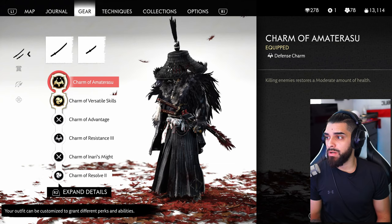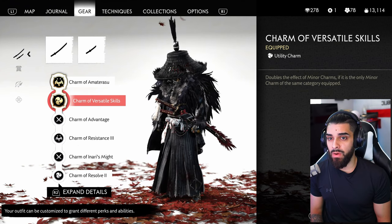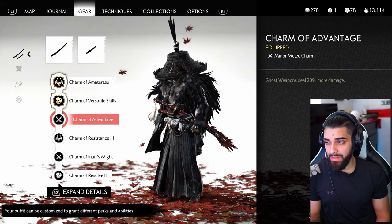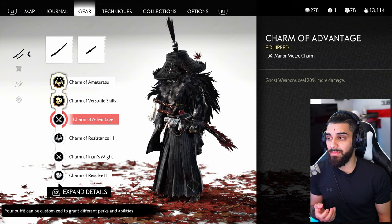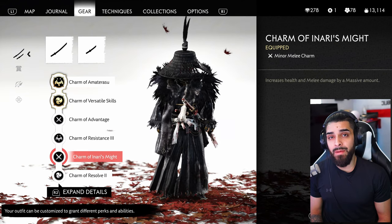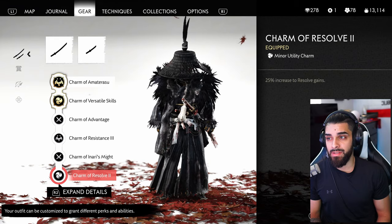For Kensei charms: Charm of Amaterasu — killing enemies restores health. For the second main charm I'm using a Utility Charm that doubles the effect of minor charms if it is the only minor charm of the same category equipped. The minor charms I use are Charm of Advantage (ghost weapons deal 20% more damage), Charm of Resistance (reduces all damage by a major amount), Charm of Aniri's Might (massive increase to health and melee damage), and Charm of Resolve (25% increase to resolve gains).